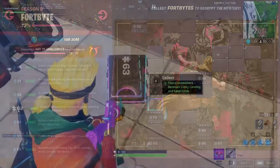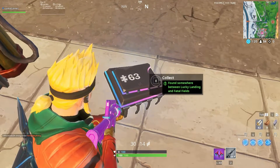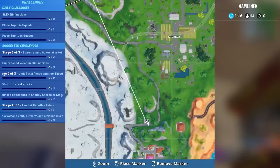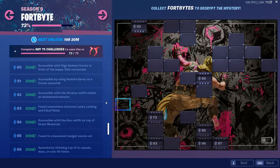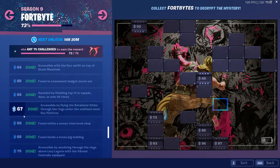The next fort bite is number 63. It's found somewhere between Lucky Landing and Fatal Fields. This one took me a while to find — I probably should have just gone to the gas station right away. There's a gas station in between Lucky Landing and Fatal Fields, and that's where the fort bite is. It's actually going to be in between the gas pumps themselves. I'm sure you guys can find that one no problem.